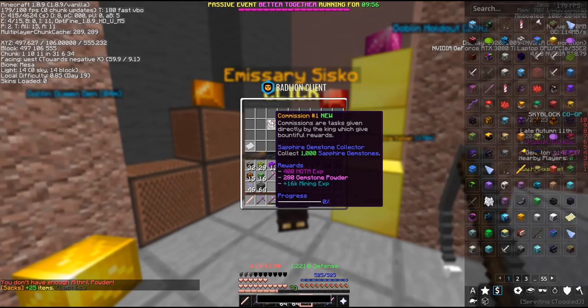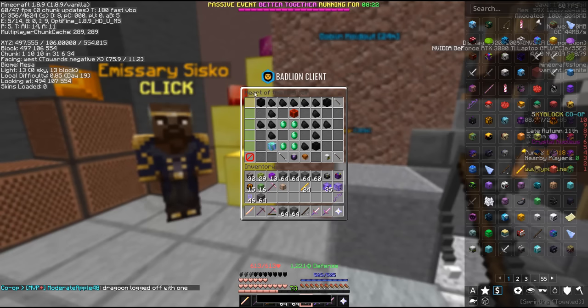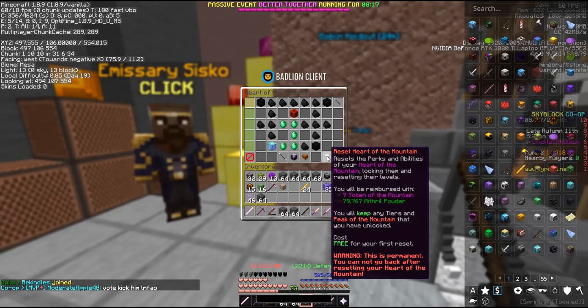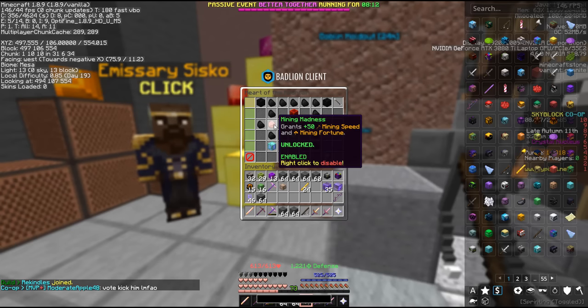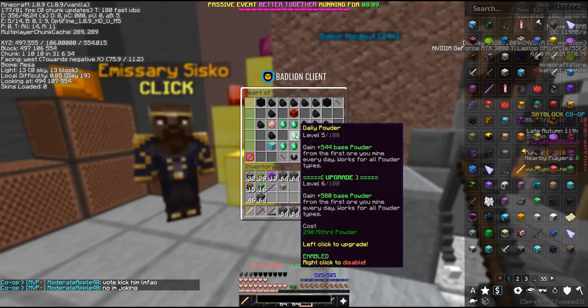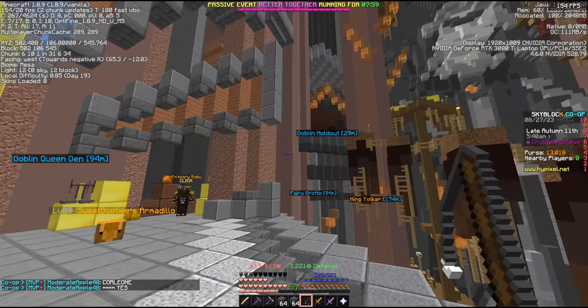We claim a commission. 100,000 XP needed now for tier 6 — that's a lot, but we will be able to power through it. Since the first reset is going to be free, I'm going to go ahead and get mining madness for 50 extra speed and fortune. Other than that, absolutely nothing changes — we just get back on the grind.